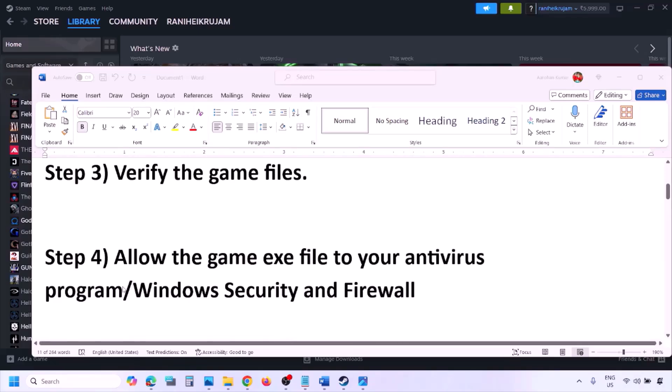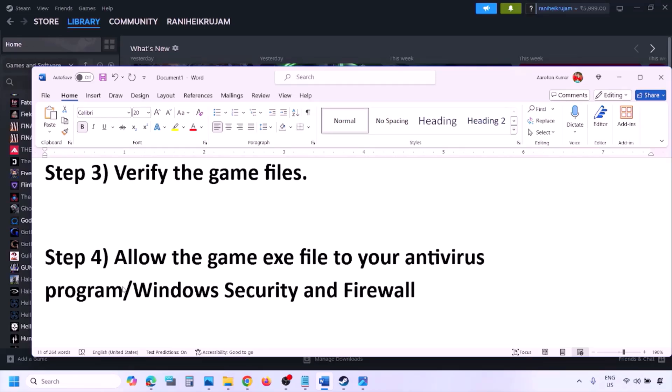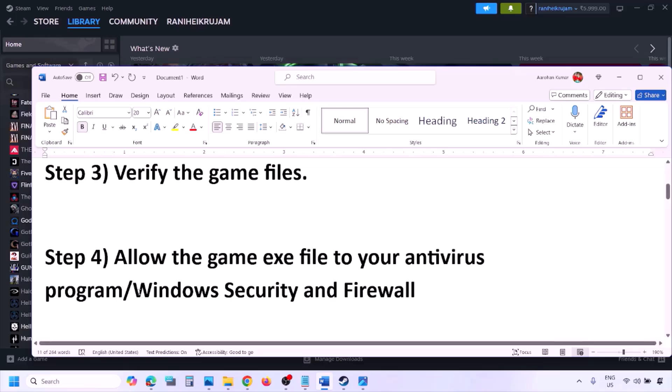The next step is to allow the game EXE file in your antivirus program. If you have any third-party antivirus like Avast, Norton, Bitdefender, or McAfee — whichever antivirus you're using — make sure you allow the game EXE file.